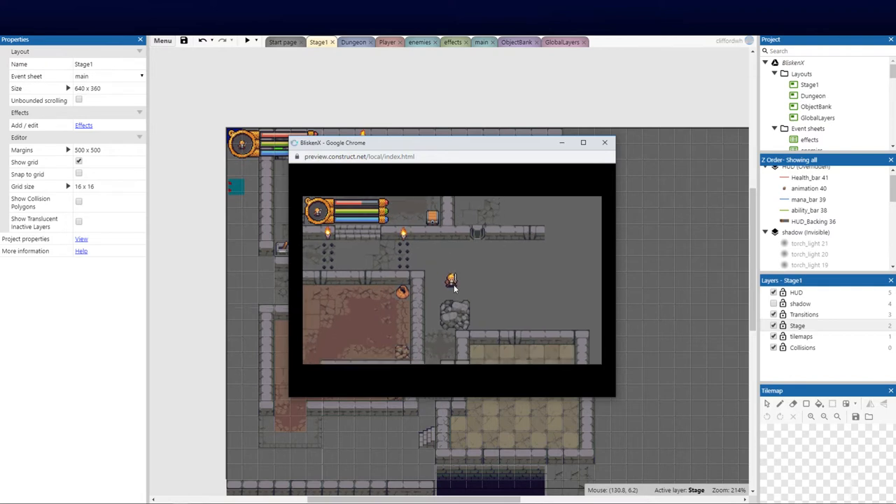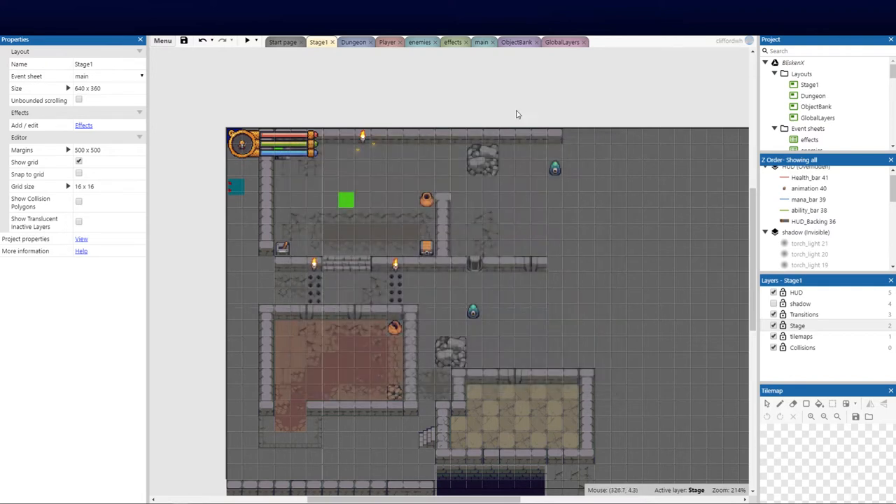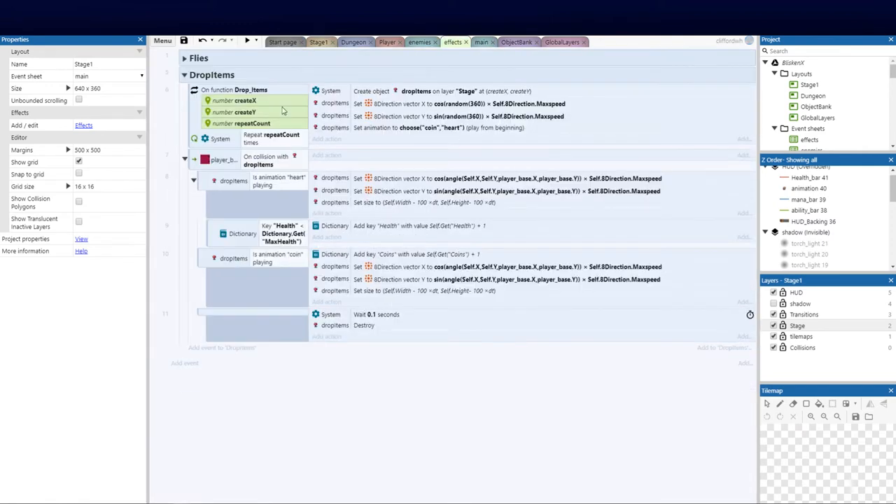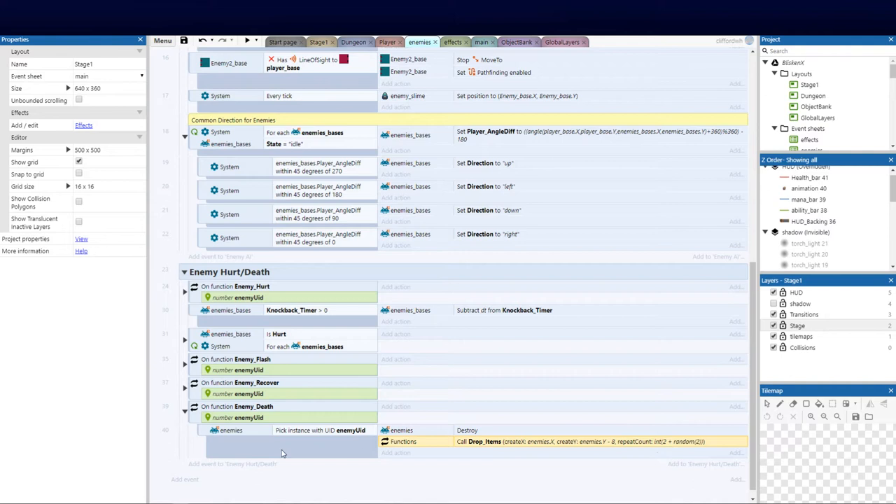All I did was call an existing function — my entire drop items function created last week — and added a simple one-liner. Now on enemy death I can make use of that utility. This is why functions, and I can't express this enough, are so vital in programming — global inheritance programming — so that you inherit these elements throughout your game without having to recreate the same code over and over, making the game top-heavy.